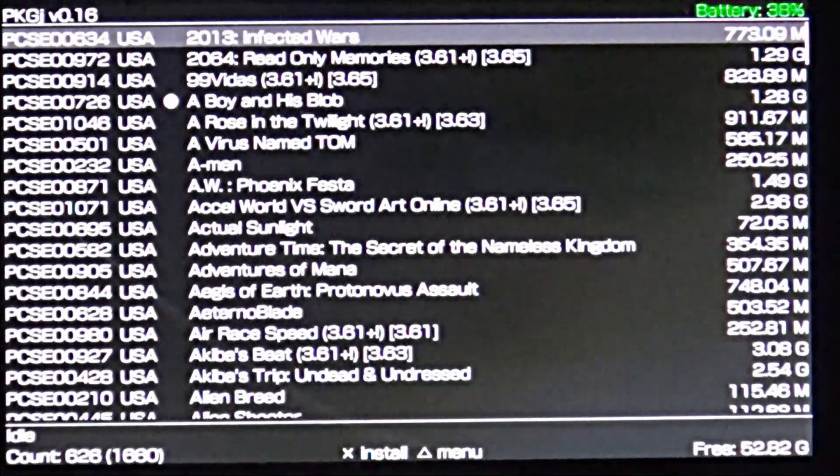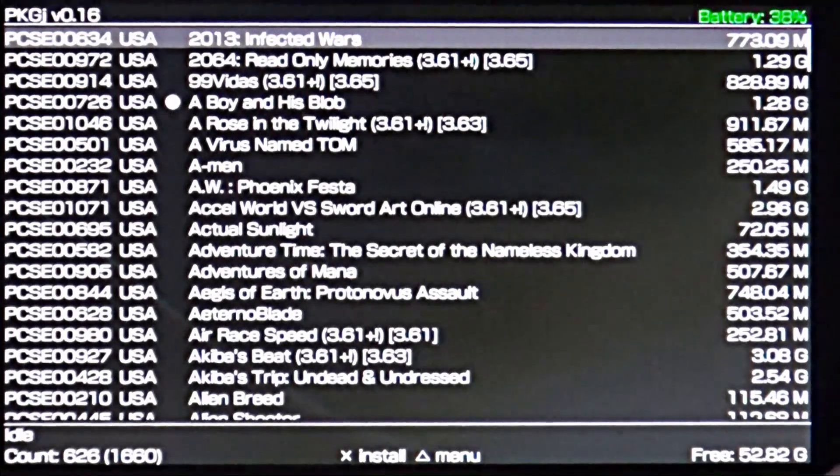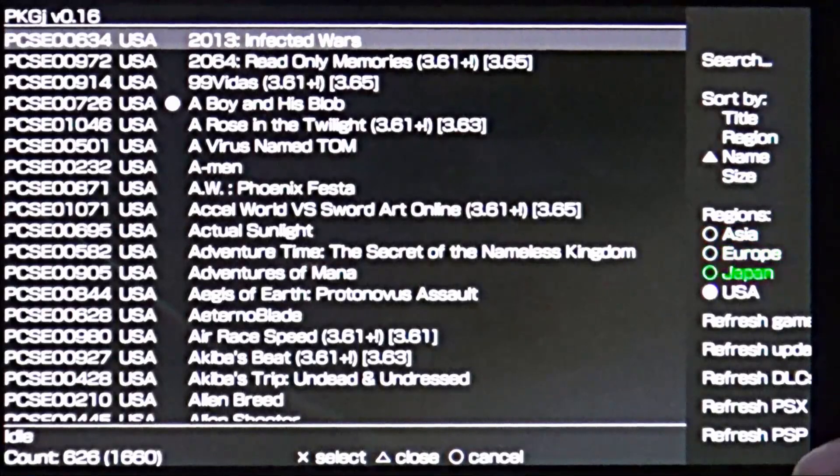I believe I may have forgotten to save the config file — make sure you do that by hitting circle after you edit it, and then hit X to save. And there it is — PSP games!